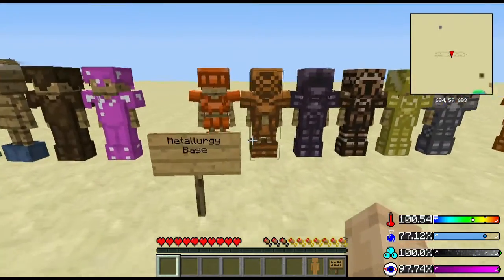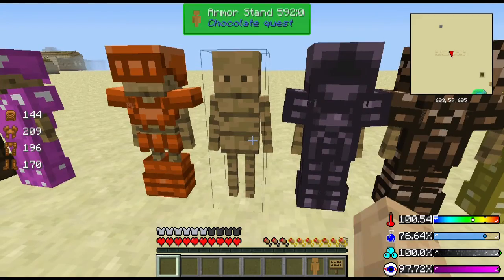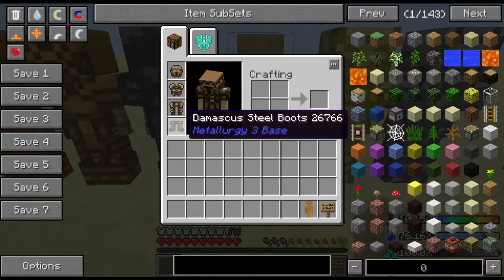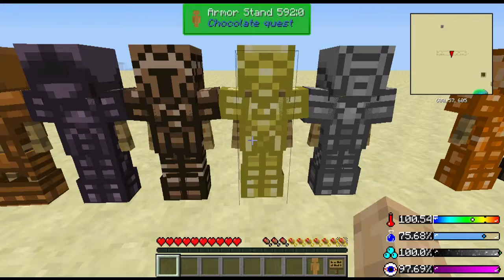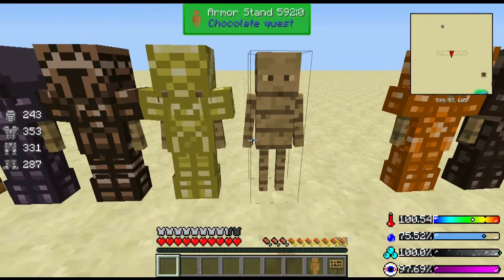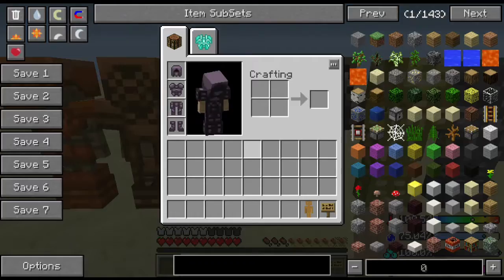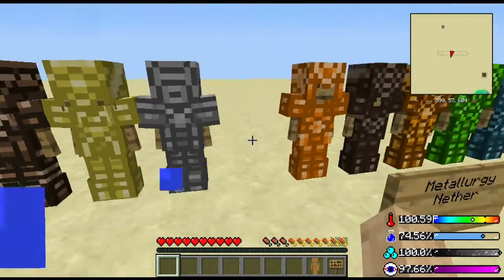But if you just want to start with the basics, you get copper, then bronze, then Damascus Steel — really good — and Agmalon, which is like gold, and then steel. Steel is better than that lower stuff.